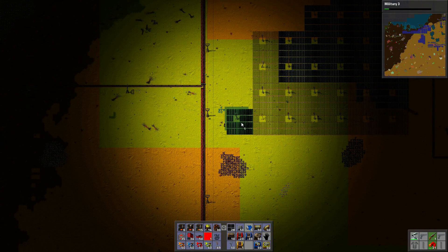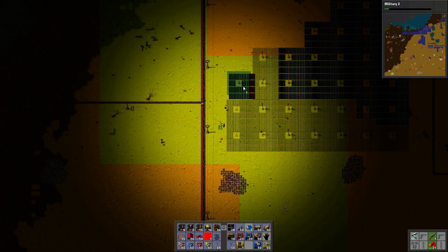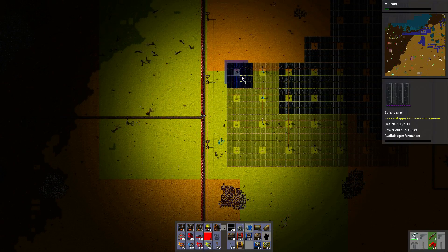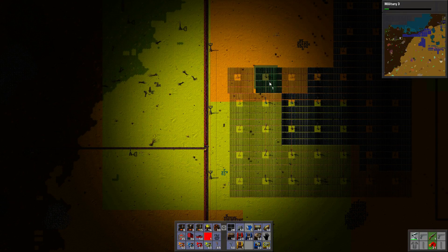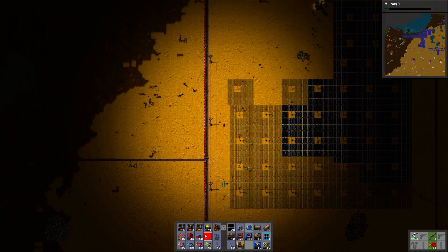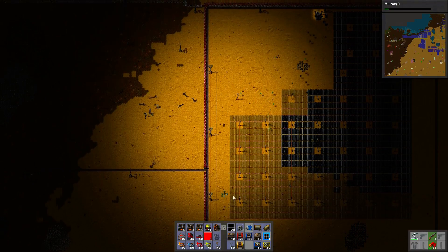They just look so innocent, but seriously they're really hostile. If they could, they could just kill you. The only reason trees don't kill you is because they cannot move. If trees could move, they could just murderize you, like right away.